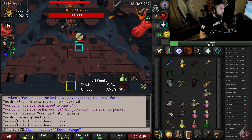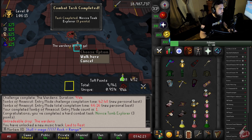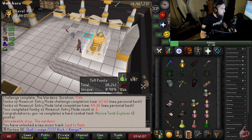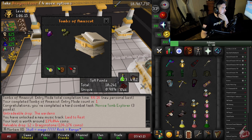Our first KC at Tombs of Amascut — a humble one hour kill. Boggers, dude. Nice, dude.